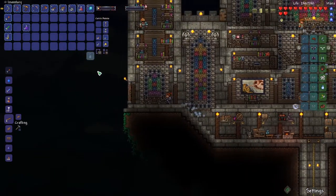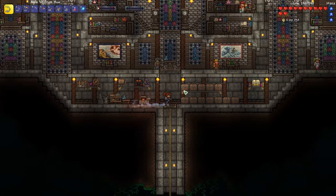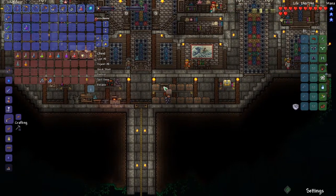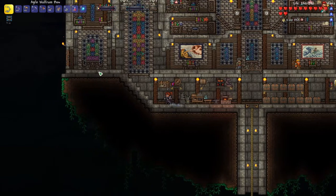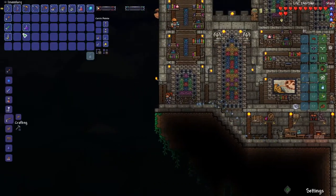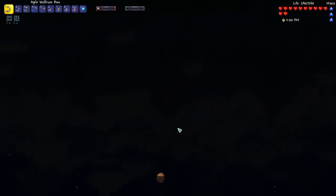Now we can use our gravitation potion and start exploring what we've got above our base and to the sides, and see if we can find some good items and accessories. I'll use a night owl potion as well — that should help us see a little bit better up there. And here we go — we've got the gravitation going and we're off.